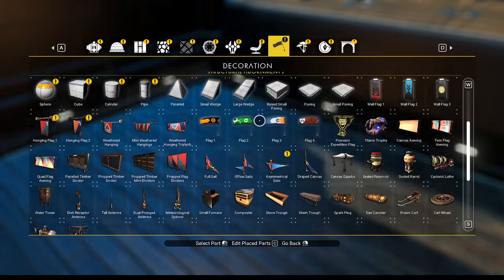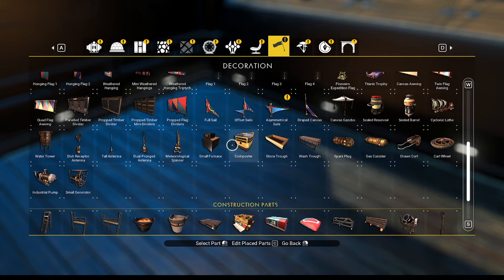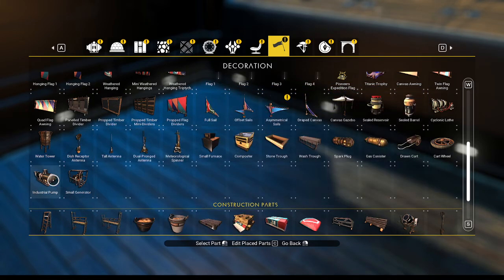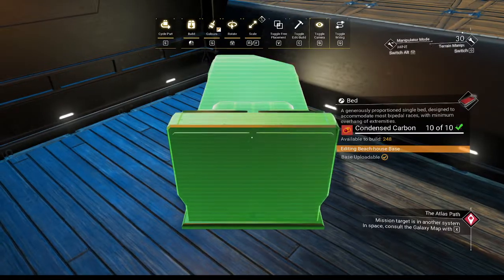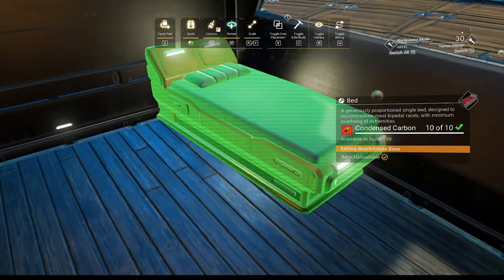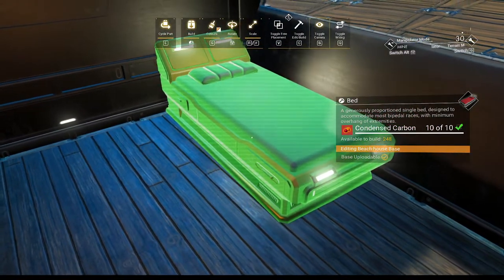I'm calling this interior — the game's demarcation is furnishings and decorations. Furnishings has the bed. Fortunately we don't need anything like star silk for this bed. I don't know if we're ever going to use any of the regular chairs ever again because they all need star silk and the new ones don't.